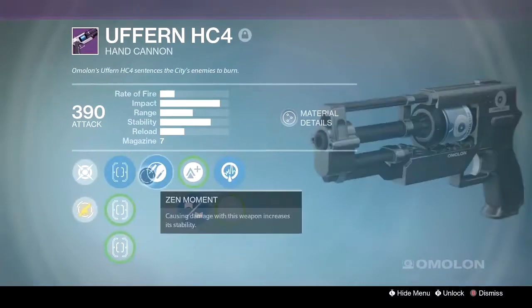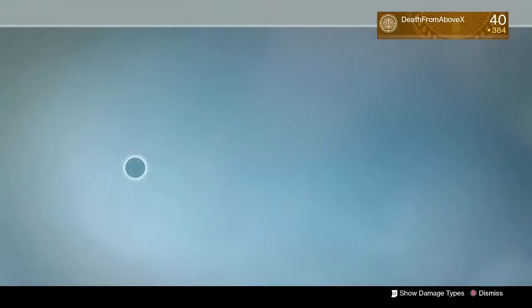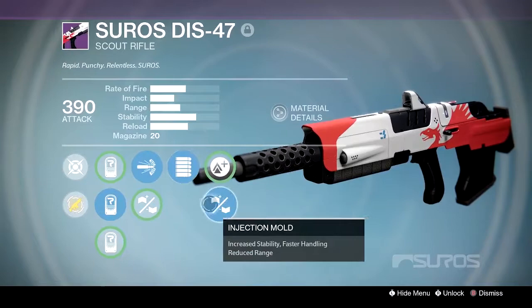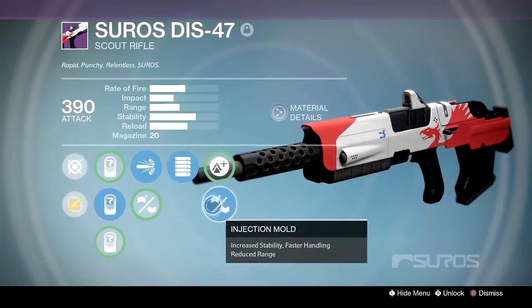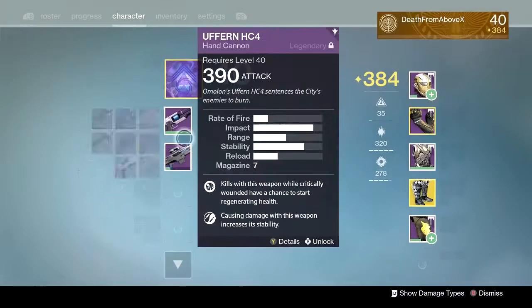Here's the Uffern that I was using — we looked at that a minute ago. And then the DIS-47 that I actually got two weeks ago from an Arms Day package — it's High Caliber, Injection Mold, Full Auto. If this was Hand-Laid Stock or Raised Frame, this would be amazing. But you need a little bit more stability on that one. I do like the SPO-28 sight on all my Suros weapons.